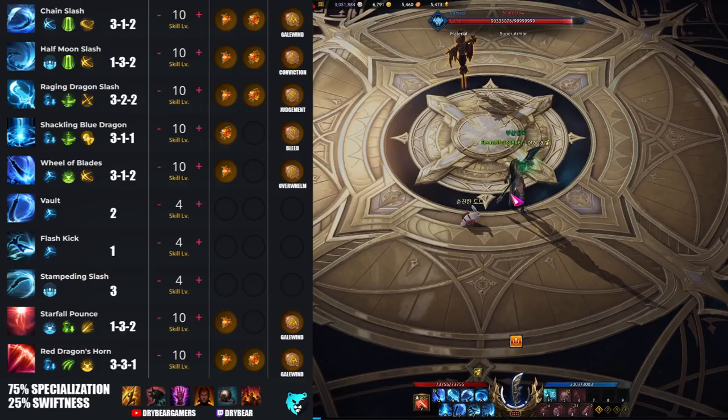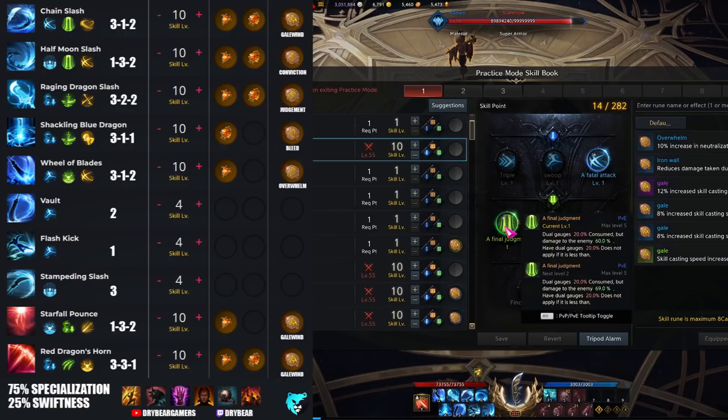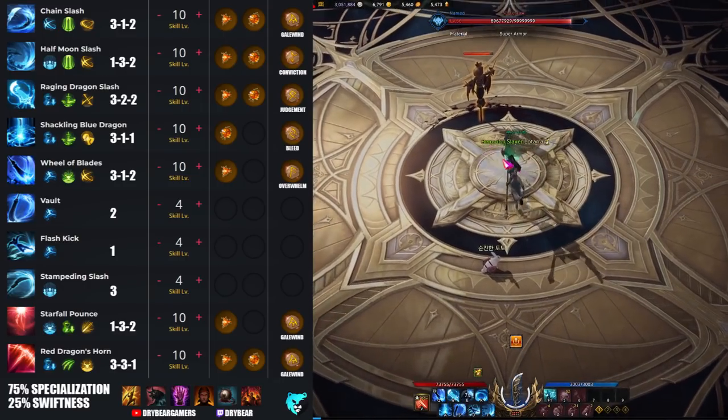You'll see on screen the whole build with the abilities, tripods, gems, and runes — keep in mind these are recommendations with subtle variations based on content. Starting with chain slash, your ranged attack, with this 3-1-2 build the key thing to notice is the second tripod, which makes you consume meter when you use it but gives you a hefty damage bonus. Just keep in mind that when you use chain slash while building meter in flurry stance, you'll use up a little bit of meter, but it's worth it for the extra damage.